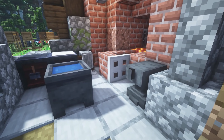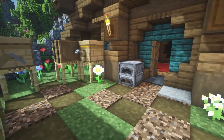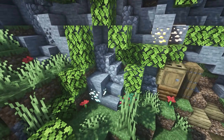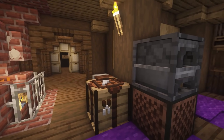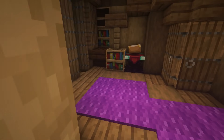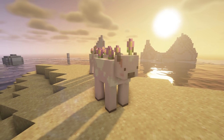This next one is called 3D Craft. This remodels a few different things such as flower pots, anvils, and blast furnaces — it makes 3D furnaces with just some very simple changes. It also switches up the ores and adds a little 3D layer. Here is the inside of a house — you can see the crafting table, enchanting table, and book.